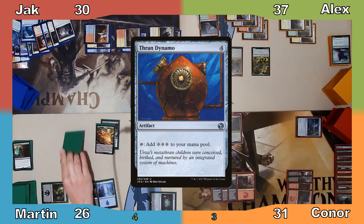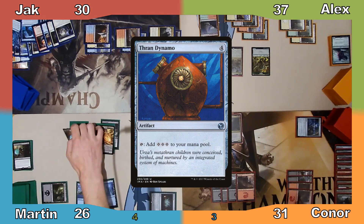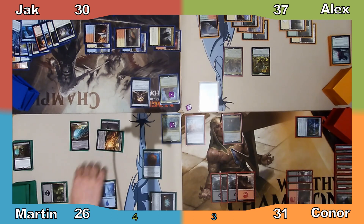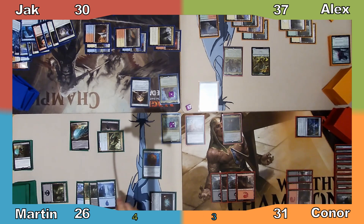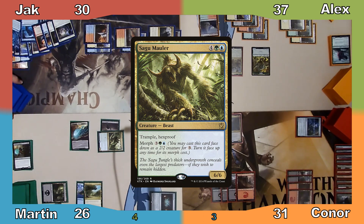I cast Thran Dynamo and use Scroll of Fate to manifest a card in my hand, then move to combat attacking Connor with my morph. He declares no blocks, and I respond by flipping the creature face-up, revealing it to be Sagu Mauler. Connor takes 6 damage and I pass the turn.